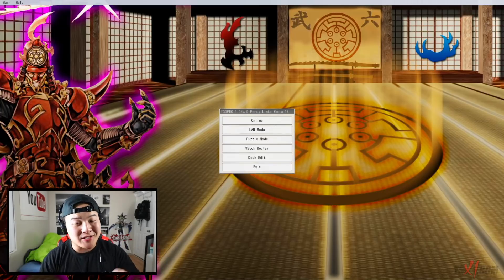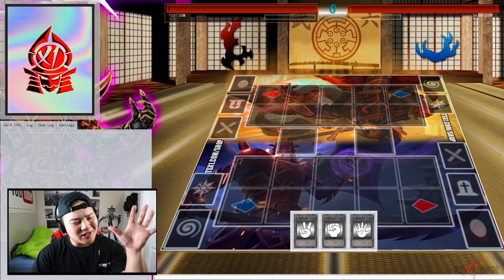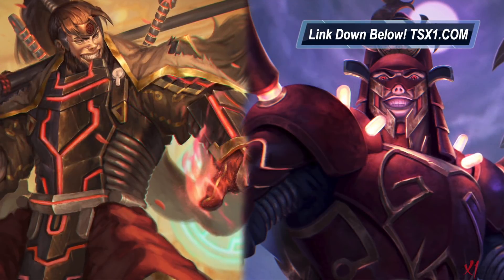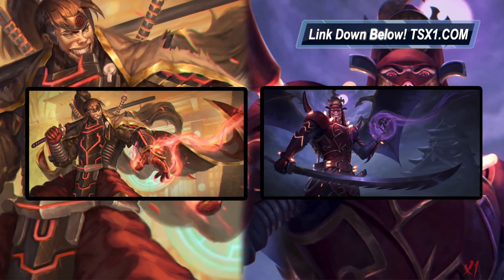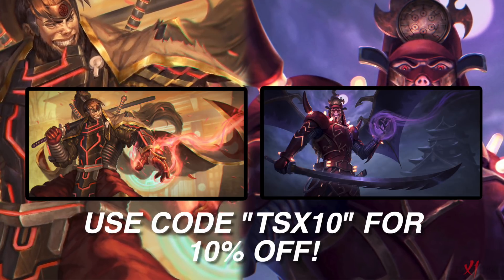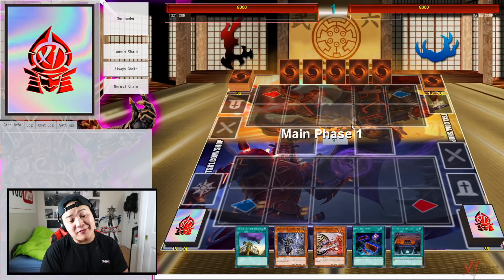Without further ado, let's hop into YGO Pro to demonstrate this consistent, easy FTK. Today we'll be facing against Kaiba Corp 1 — paper gang as always. We get to go first, which makes it easier to demonstrate. By the way, if you want to support the channel, check out the brand new Six Samurai Playmat at TX1.com — the Battle Shogun Playmat versus the Six Samurai Shian Playmat. Use coupon code TX610 for 10% off your entire order.